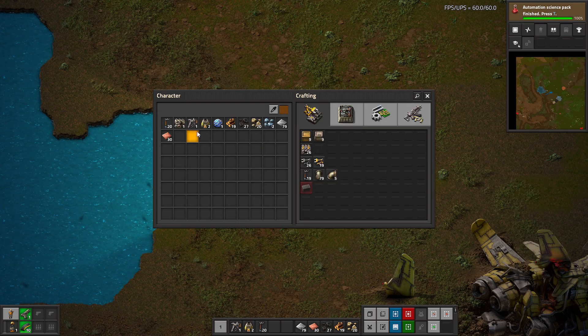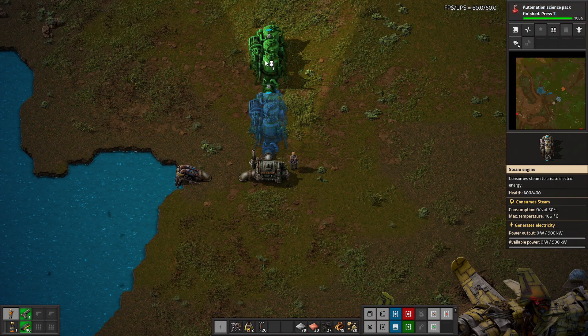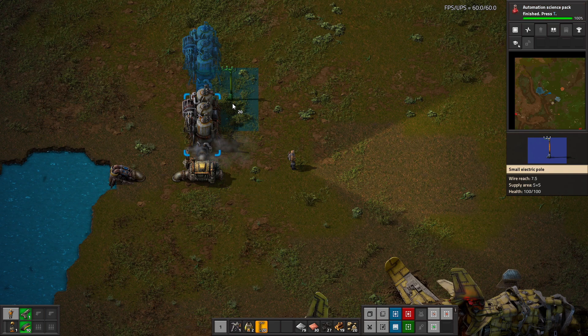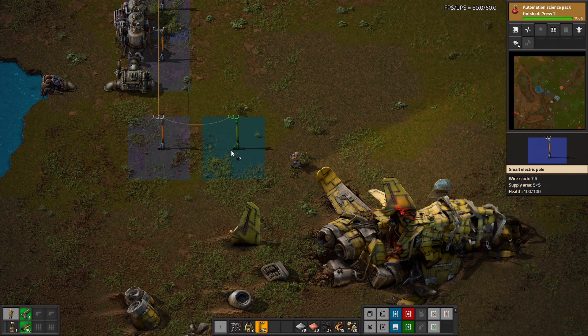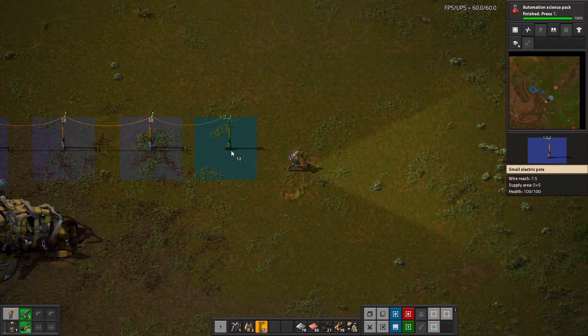A boiler can support a pair of steam engines, each of which consumes 30 steam, producing 900 kilowatts of power. The yellow electrical symbol doesn't mean the power plant is malfunctioning, but that it has no outgoing electrical connections. That's where our power poles come in. They can transmit or receive power to or from any machine within that bluish square around the pole. Running while holding down the left mouse button will place the poles at the maximum distance they can stay connected.